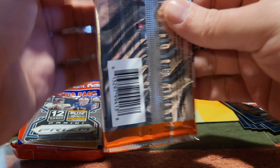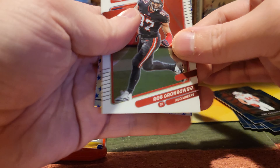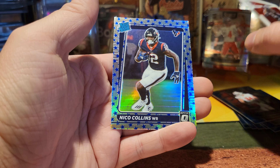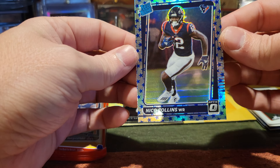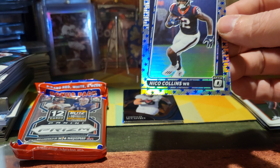Alright, so in the big packs I'm looking for T. Law. I'd say Mac Jones or any of those guys, but let's be real — T. Law is the only one that came out of this class any good. We got a Stars card — Rob Gronkowski, Lamar Jackson, Gibson, and a Nico Collins rookie. It is the blue Stars — it's pretty nice.